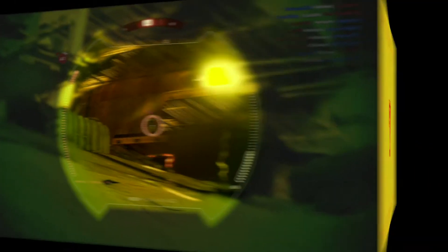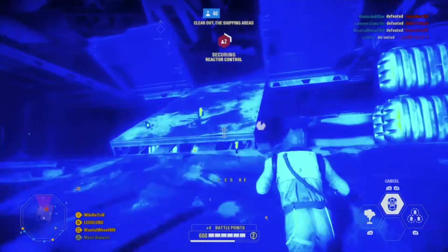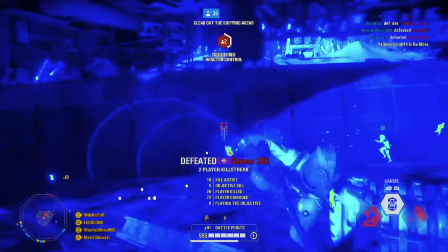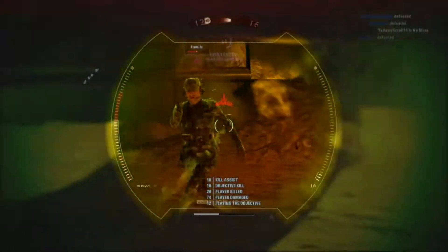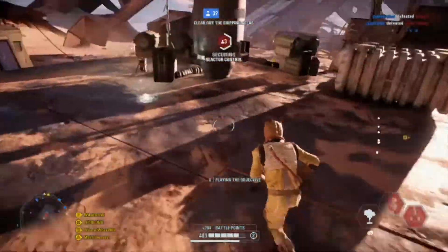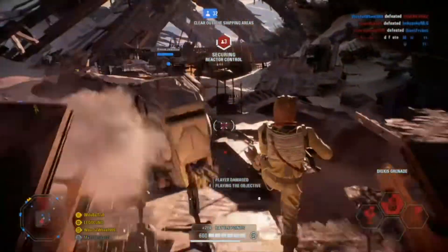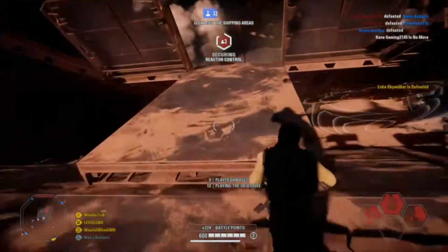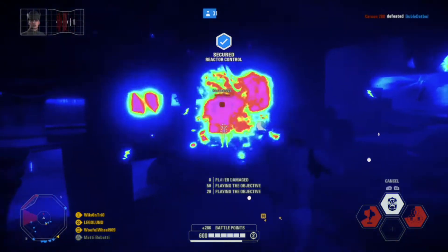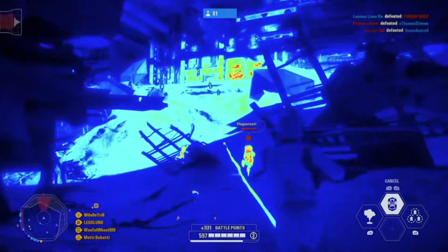At the number 7 spot is Jakku. Starting with the good stuff — it's a nice 4-objective map with a good round length. The thing that brings it down is just the design of the map and where the objectives are. When I play this map, the only hero I use is Lando, just sitting at the top of the hill on the second objective spamming Sharpshot. On the dark side, the only way I do well is Bossk in the back picking off resistance snipers. The scenery is up there with one of the best — all the junk and scrap metal and sand is really cool. But really the main reason this map is where it is, is because of what map comes after it, which is Endor. If it wasn't before Endor, it would probably be a lot lower.